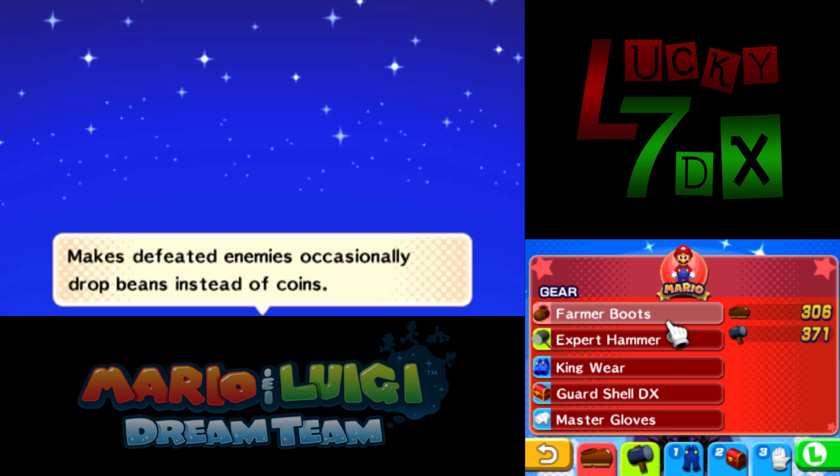The only real highlight of the grinding stream was the Farmer Boots. The Farmer Boots make enemies drop beans instead of coins on occasion. If you go into the Dream World and into a giant group battle — which is pretty much everything in Neo Bowser Castle — you'll get maybe somewhere between three to six beans per battle on average.